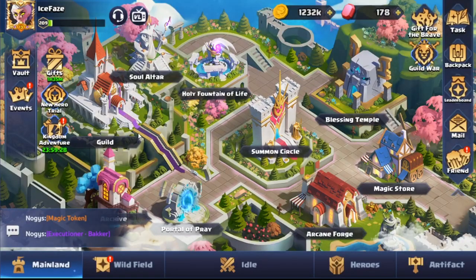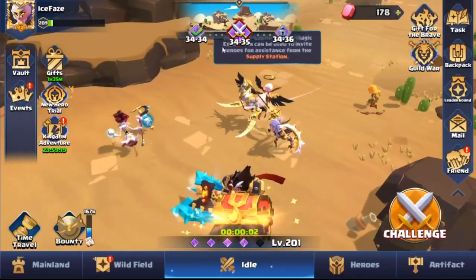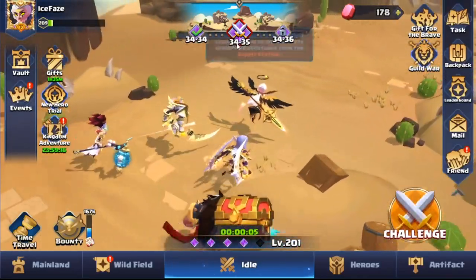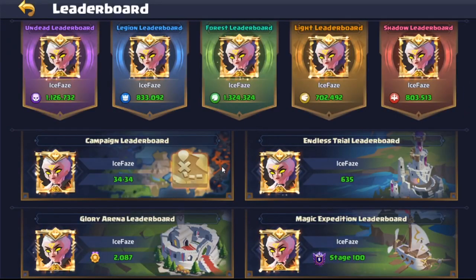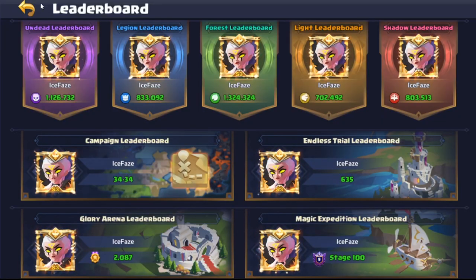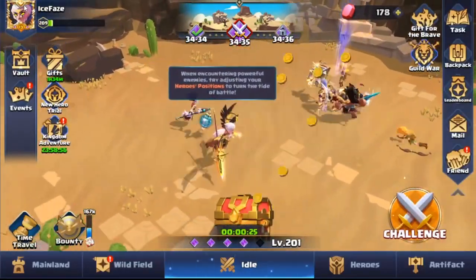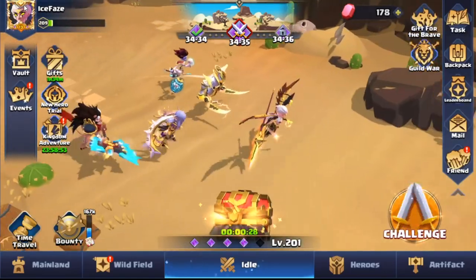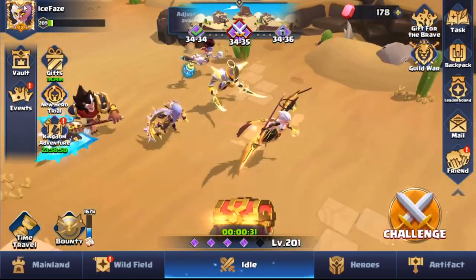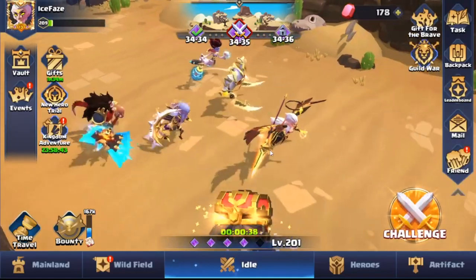I would go as far as to say Terence is like a cheat code — he's going to help you progress really, really quickly, especially in the campaign. As you can see, I'm at stage 34-35 and if we're looking at the leaderboards, I am the highest. I did progress really quickly once I started using Terence. Obviously spending goes alongside that, but even as a non-spender, if you can grab a Terence and get him up, he's going to carry you in Valor Legends.